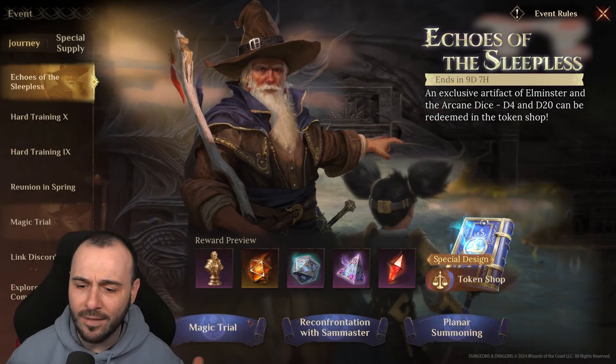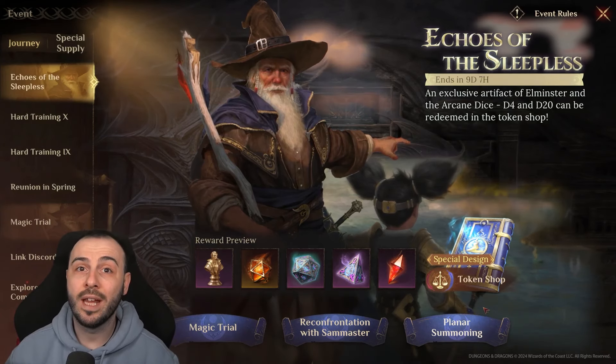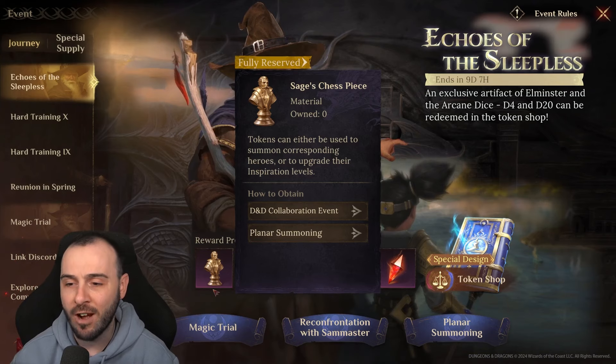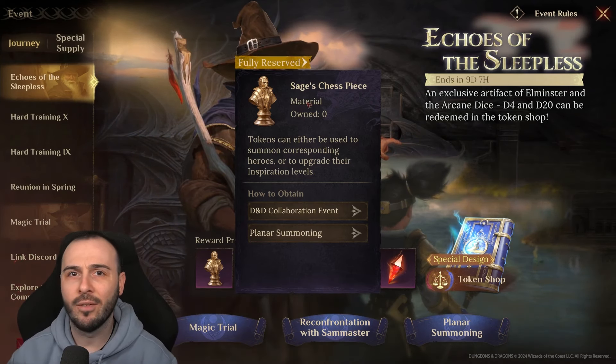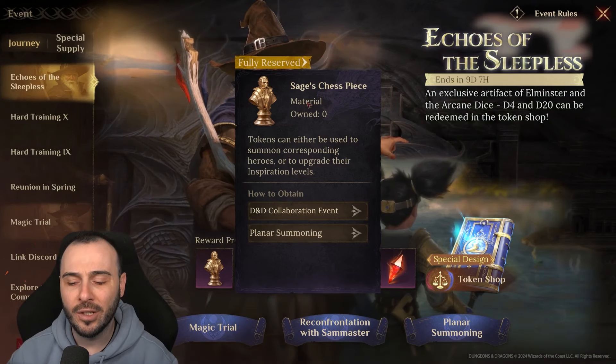The event is called Echoes of the Sleepless, and there are three different methods to acquire the sage chest pieces, which are the fragments. You will require 240 to get the legendary hero, and 240 to get the legendary artifact.